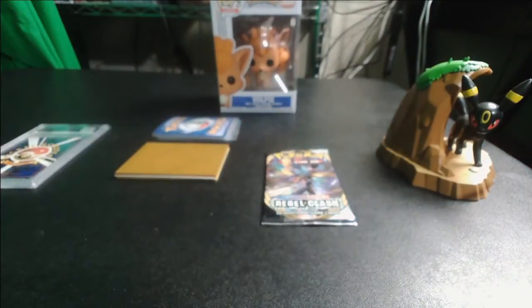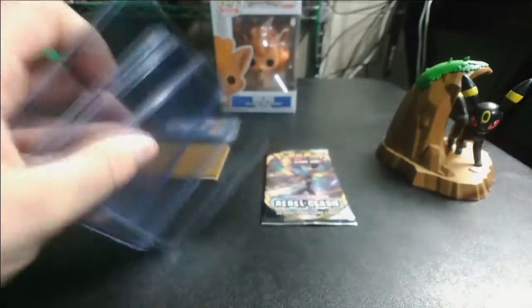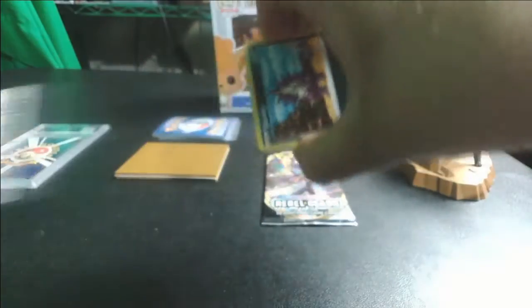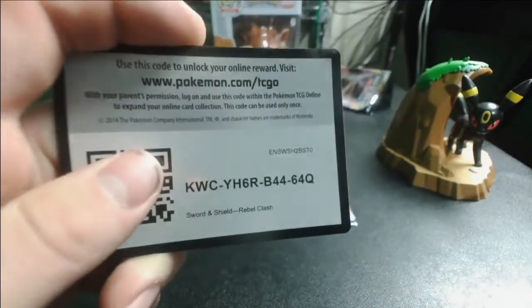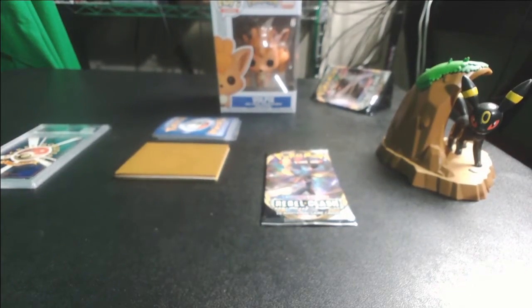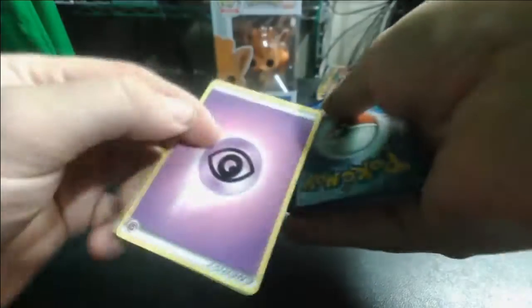This is going to be pretty fun. Got myself some sleeves and just a couple of standard top loaders, so let's go ahead and get into this pack and see what we can do. So with this one you pull it this way — here is the code card. If you guys want to get in on that code card action, you know what to do. Let's go ahead, pull one, two, three to the front, knock off the energy, and see what we've got.